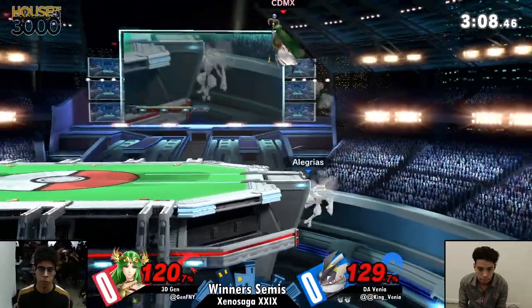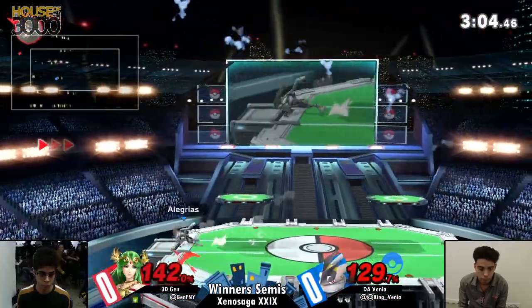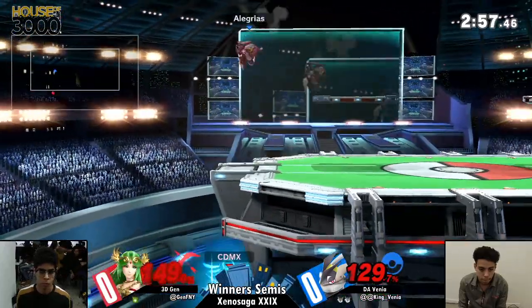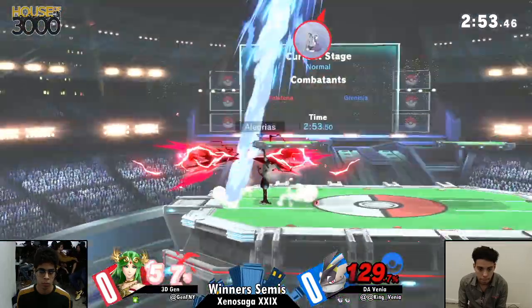He's going to go for the two-frame option, covering deep. Down tilt to forward air, but he's got to come from the other end of the stage. The forward throw is going to be it, but he opted for the pummel instead, which is a phenomenal option in and of itself. And that's going to be it.